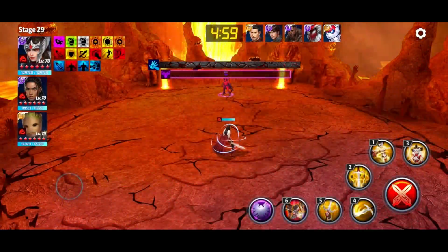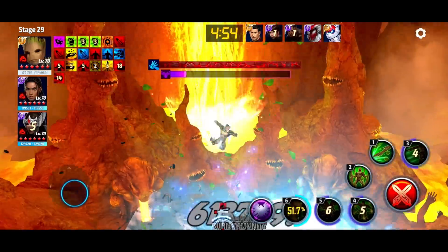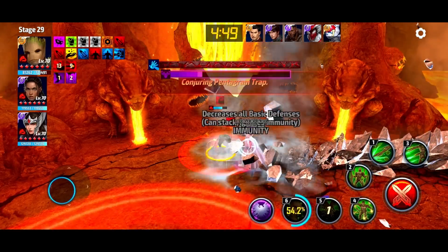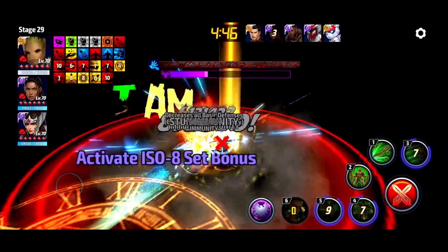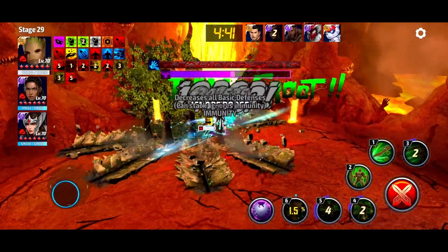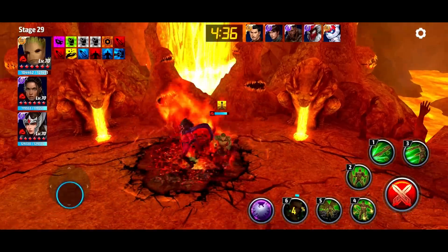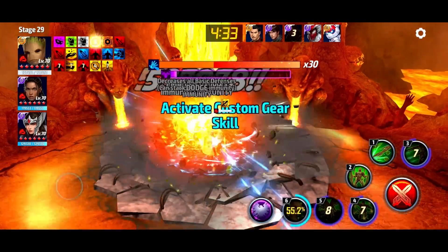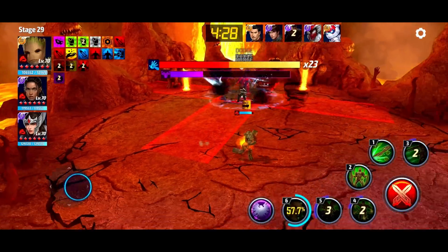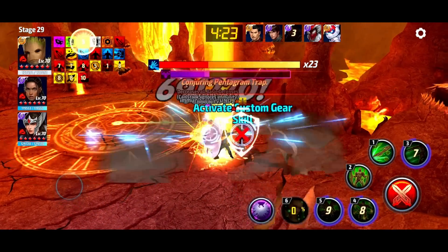Alright, first test: Stage 29 against Mephisto — type disadvantage. We got guard broken and then got caught by every blade twister — that's not cool. But wow, that's done in 20 seconds — that's really good! A really good thing about Groot is you can get his tier 3 every other rotation, and you don't even need to use all of his skills. That makes him immediately better than Rocket.